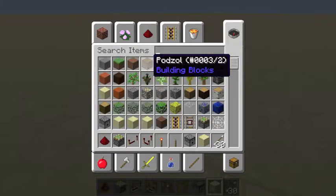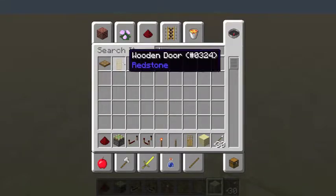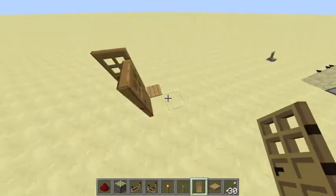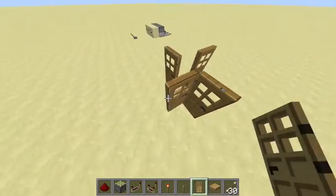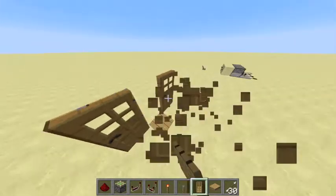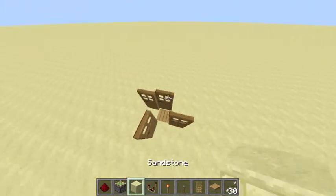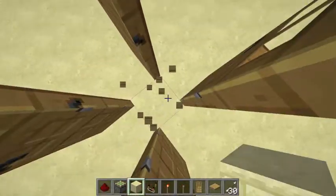If you want a really easy trap that doesn't use any supplies, you pretty much just need four doors and a pressure plate. You put the doors like this — there we go — and then you can put a block over top. Shift-click there, and then you have a trap. You can just destroy that and you're free, and you know it works.